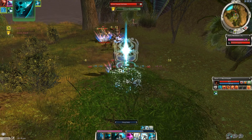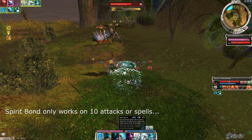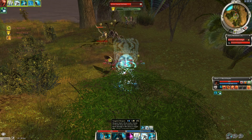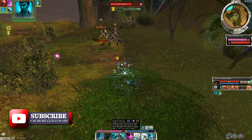Whenever Spirit Bond recharges, immediately recast it again because that's the skill maintaining your health, along with Protective Spirit which limits the amount of damage you can take. Just keep maintaining those two skills to maintain your health, then use the Vengeful skills to deal damage and put Pain Inverter on Hassan Softskin.